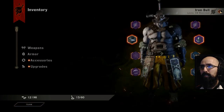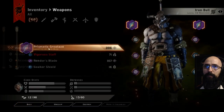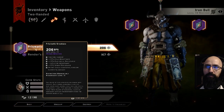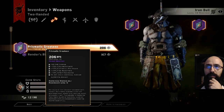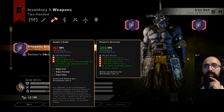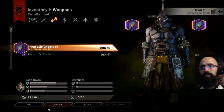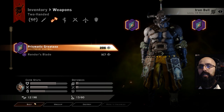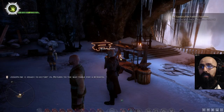I removed the extra stuff off the greatsword; I can't put it on the great axe but if this ever gets replaced — I've already pulled this off the Render's Blade. I can sell the Render's Blade so that's done. Everything else, I'm almost done selling everything.